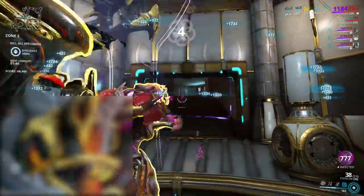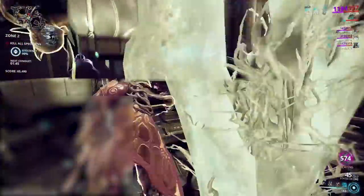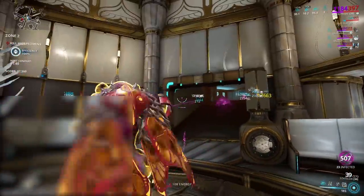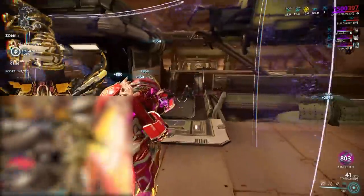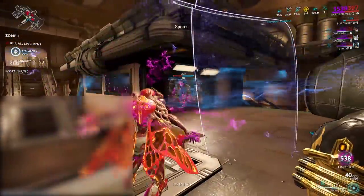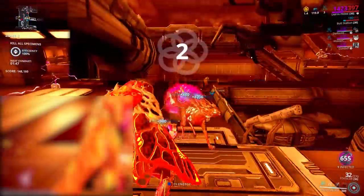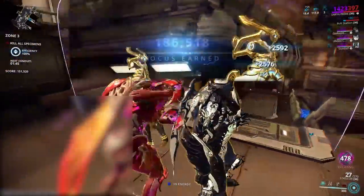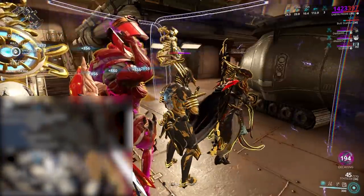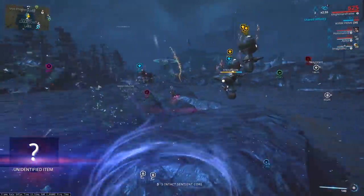The second method is by doing elite sanctuary onslaught. You can earn focus from regular sanctuary onslaught, but elite has higher level enemies that offer more affinity and has better rewards. The main things you need when farming focus in ESO are: number one, lenses equipped on a room-clearing DPS warframe. When you equip a lens on a warframe, a percentage of affinity you gain from kills will be converted to focus gained. Warframes like Saryn, Equinox, Volt, and Mirage can clear hordes of enemies with ease. Number two, an affinity booster — more XP equals more focus.